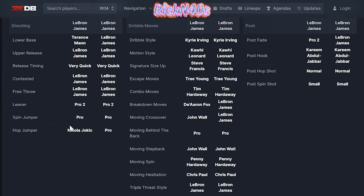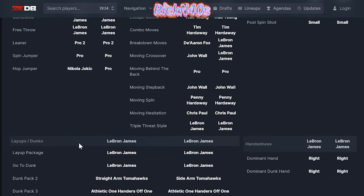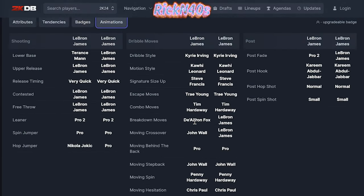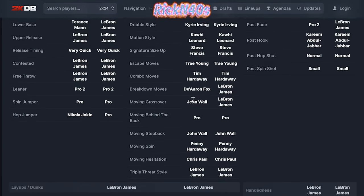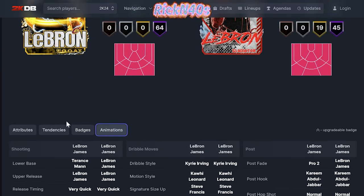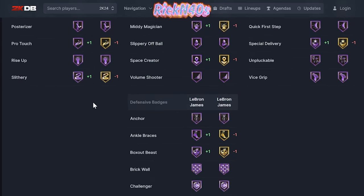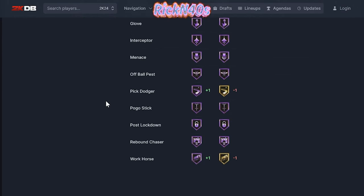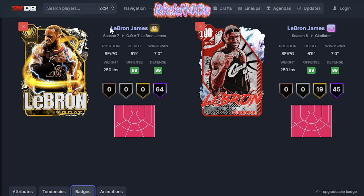Good bait with the Wimby situation, but this situation right here is not too much different. If we look at the signature styles, there's not too much difference. He has De'Aaron Fox, he has John Wall. He's still Trae Young Escape. The step back is still John Wall. The crossover and the breakdown are different — it's only plus three in the upgrades. As far as badges, there is a difference. There are better badges on this new card, but most of these badges are upgradable anyway.